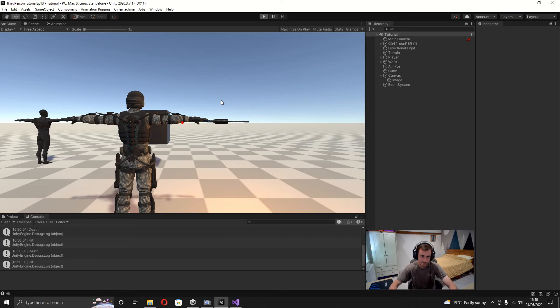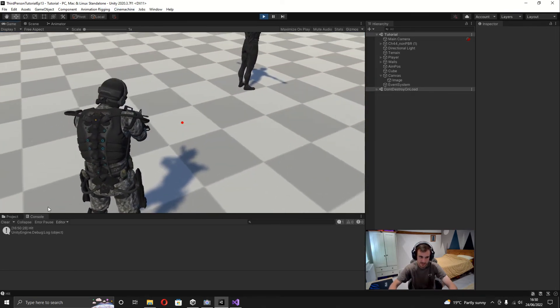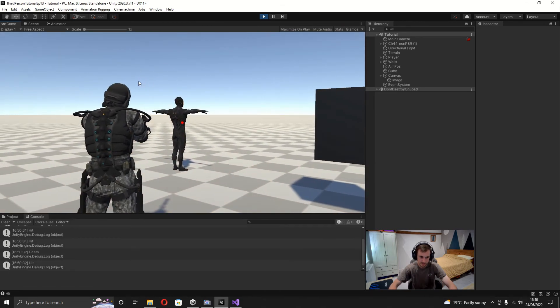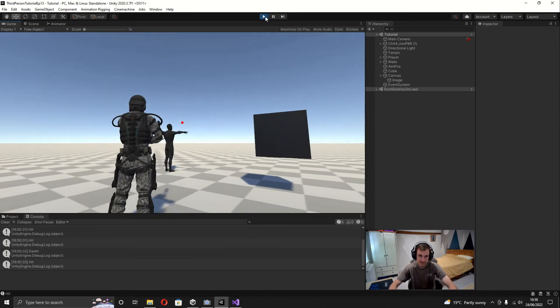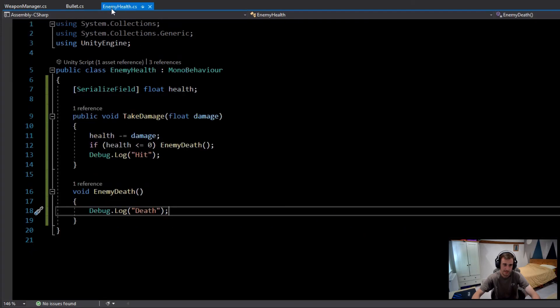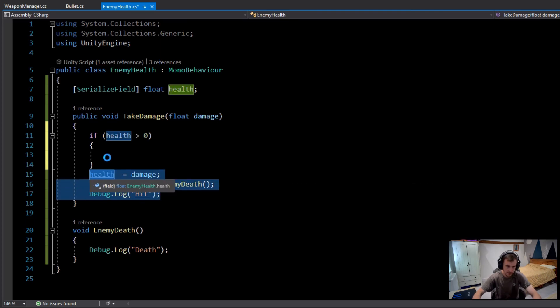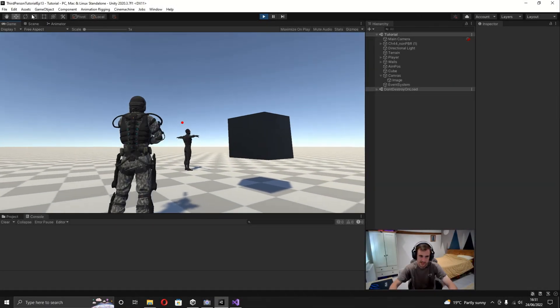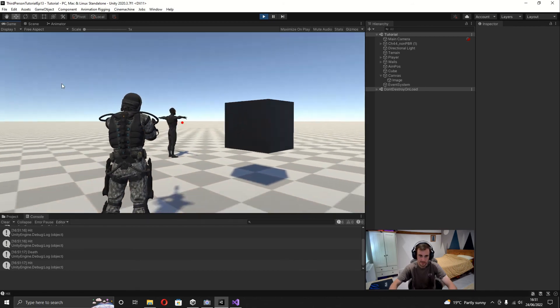Testing it out: shooting the enemy, the console shows 'hit' once, twice, three, four, five times, and then finally 'death'. However, it still registers hits after death, which isn't what we want. Back in the Enemy Health script, I'll add a check at the top of TakeDamage: only run the logic if health is greater than zero. Testing again — five hits, then death, and no more console messages after that.